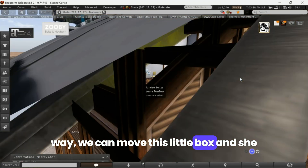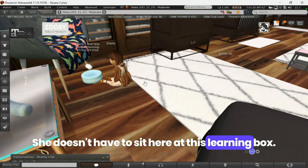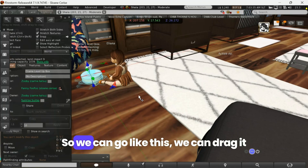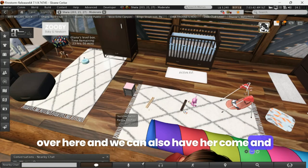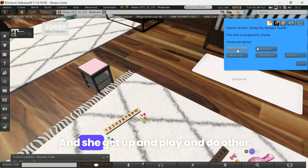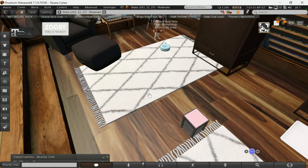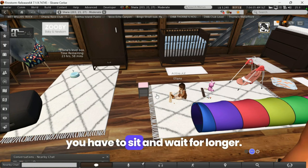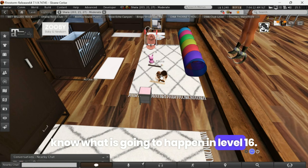Now if I stand up here out of the way, we can move this little box and she can move around anywhere she wants. She can go and play with toys — she doesn't have to sit at this learning box. That's what's a little different about this one. It does take 24 hours. You can drag the box over here and have her come and play with some of her toys while she is learning from the box.